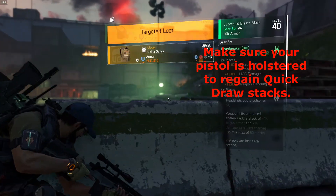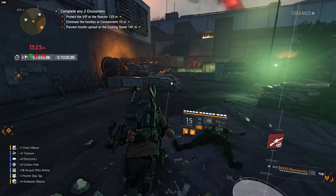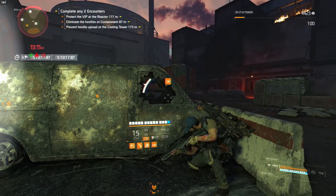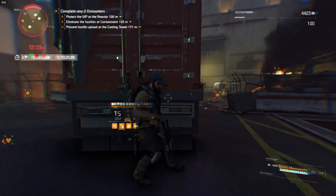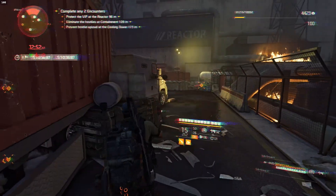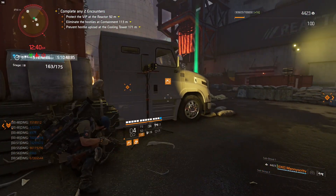Make sure you switch back to your mask — I want one with headshot damage. Crit chance and headshot damage is what we're looking for. We're going to try to move up here without the hunter seeing us. He noticed us — that's all right. Sometimes you aggro just one hunter, sometimes two. I'm not sure where he went, but oh, he's right here.